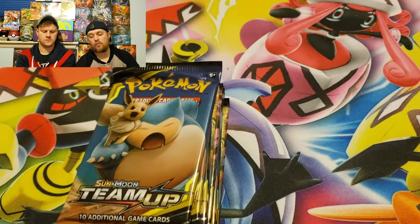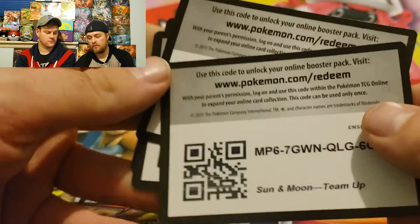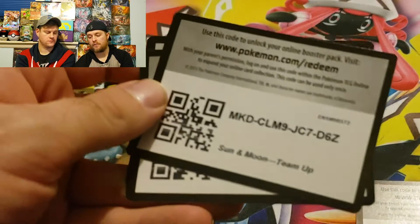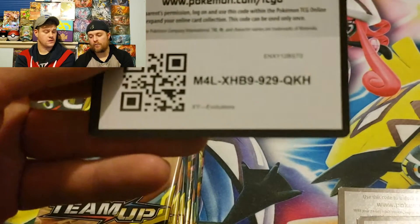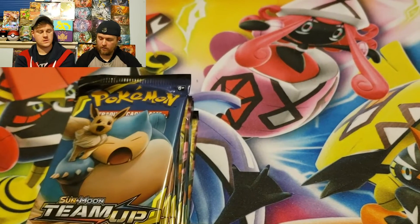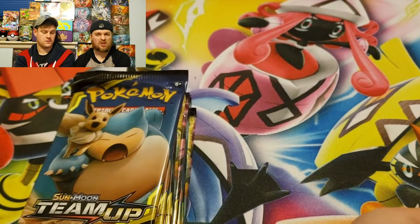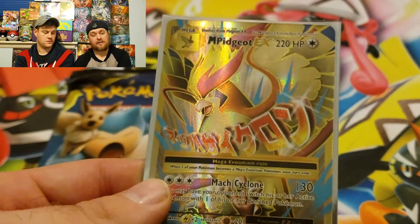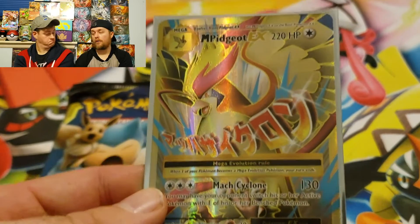Let's get to it. So Robert's codes from his packs — he's still going to give you the codes. Four codes here — one of them was an Evolutions pack so three were Team Up packs. Robert pulled a Mega Pidgeot EX full art out of his Evolutions pack.